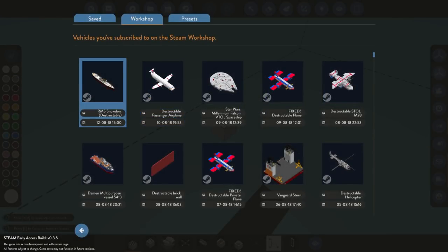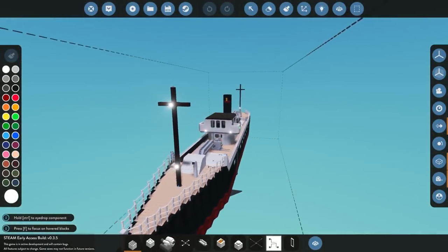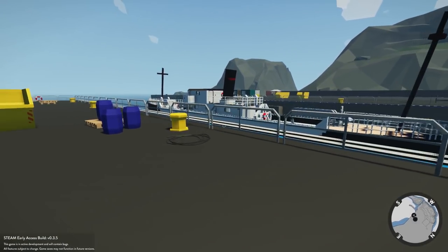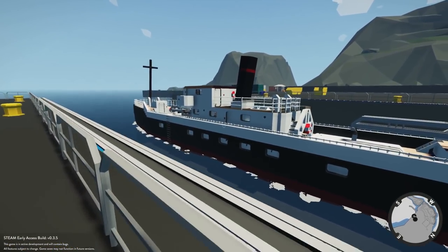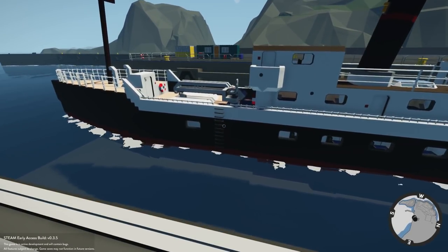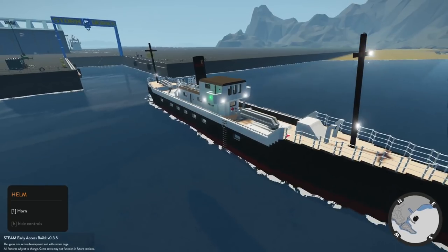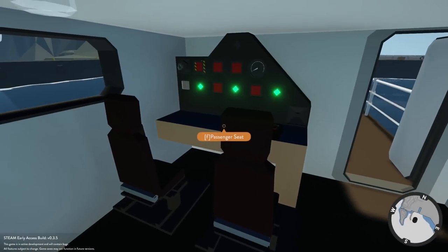The first creation we're checking out is the RMS Snowden — a very cool looking ship. Let's go ahead and spawn it in. It is a little laggy, but it looks okay. This ship has a very unique feature; it's not very big, but there's a reason it causes lag.